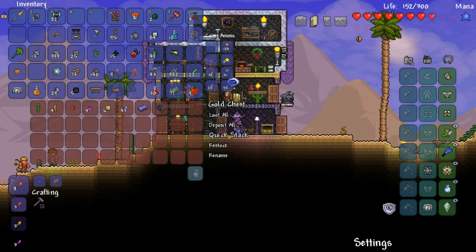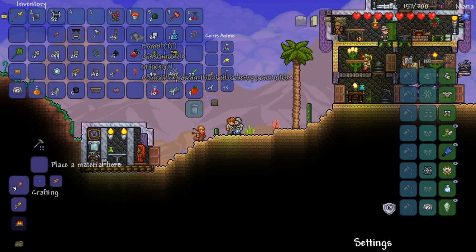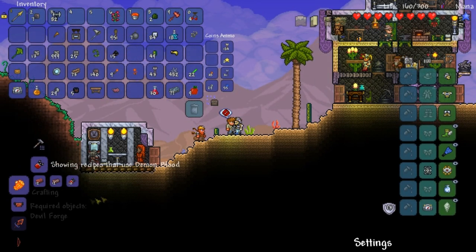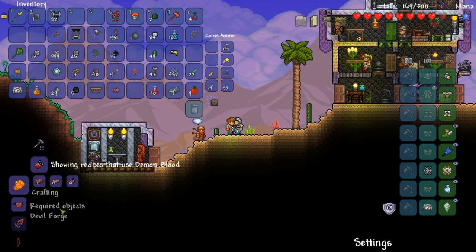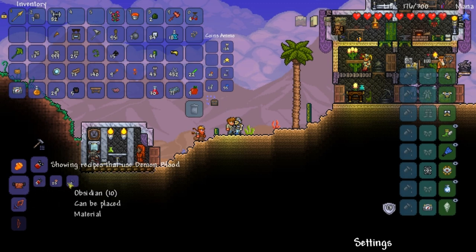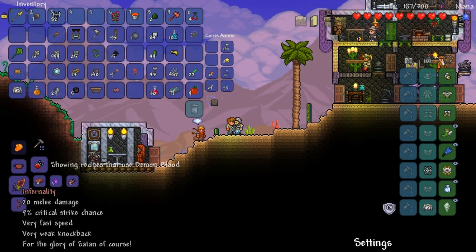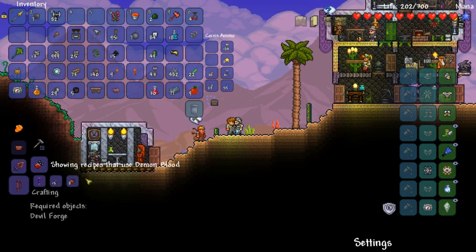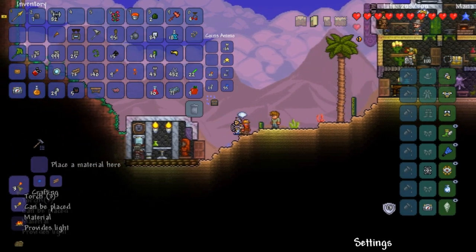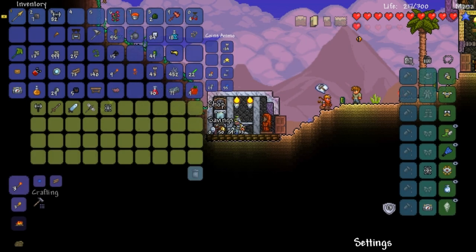Boom, bada boom. Alright, I don't got anything stored. Hey, I got this demon blood here and I wanna know what it does. That looks really cool - what? Devil forge, oh my gosh. The infernality - that looks so cool. Sharanga! I can't use any of those. Later in our lore we conjure up ancient spells, I don't know.